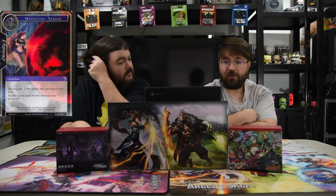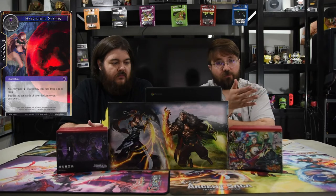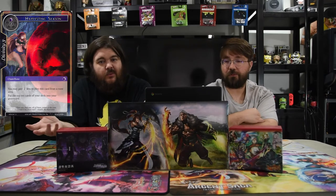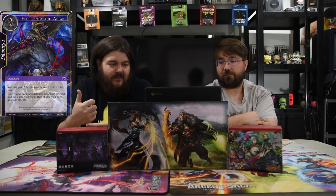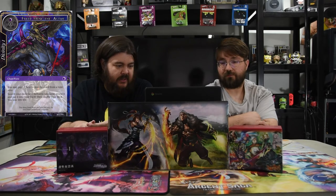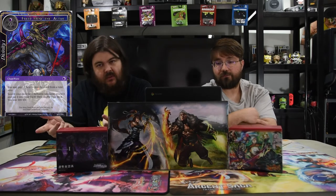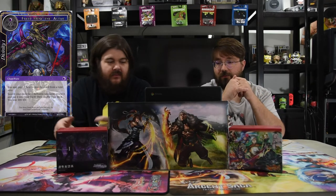Of course we have Harvesting Season — speaking of putting stuff in the graveyard. It's one and one black, Divinity 3. You may pay one less to play this from your rune area, and then put the top ten cards of your deck into your graveyard. We're playing from the graveyard so we want to get as many cards in there as we can. Next is Freed from the Altar, his last Divinity card — black and one. Pay one less to play this from a rune area, search your deck for a Darkness Resonator, reveal it, put it in your hand, shuffle your deck, and you lose 400 life. It's just a tutor you can play whenever to go get what you need — very powerful.